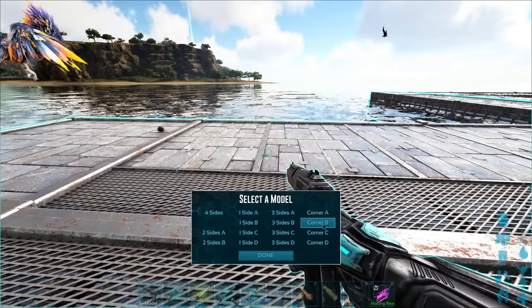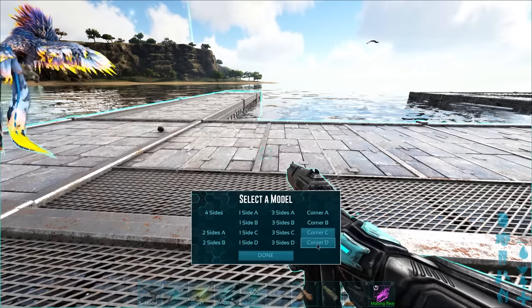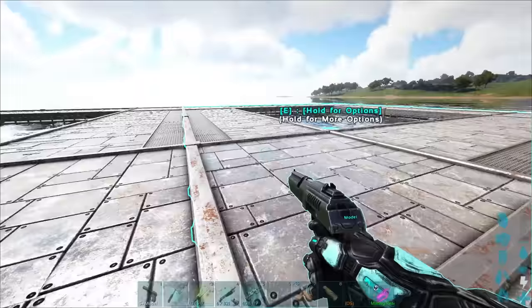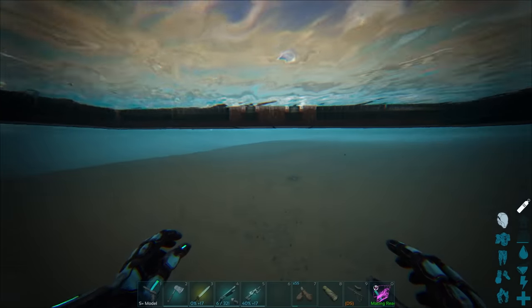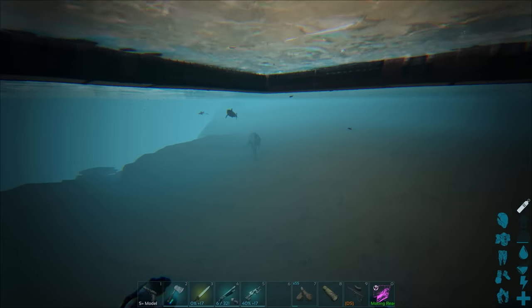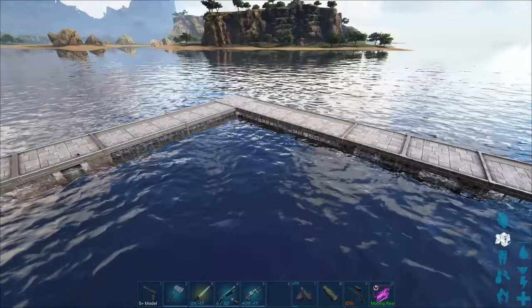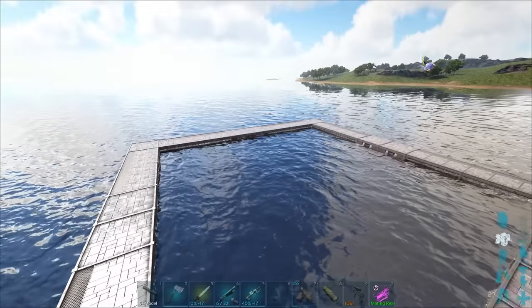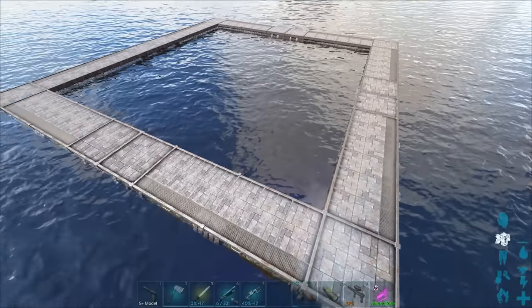I can use this S+ gun to basically remove some of the sides of the platform, and I'm going to pretty much just remove the inner parts and keep the corners. This is pretty big and very spacious — we want to be cautious about that, because I don't want to get fined or something. You can't have a gigantic sea creature and put them into a tiny little tank.